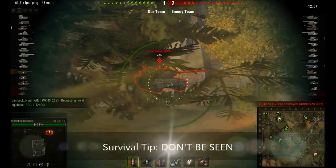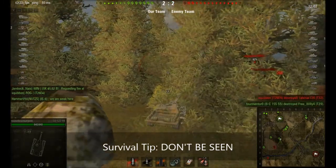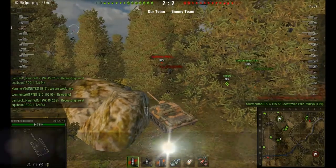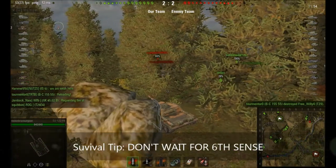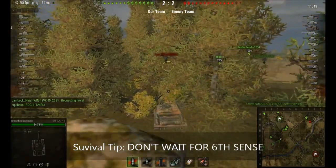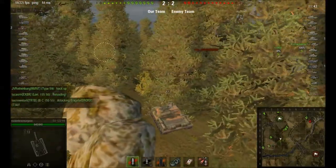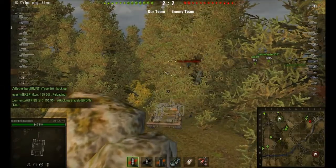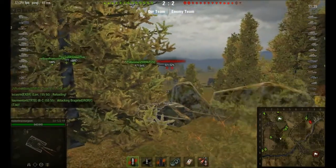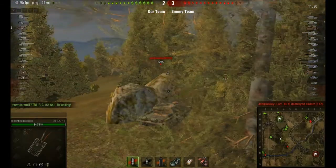The best survival tip: don't be seen. When you're invisible, you can take all the time in the world to aim — and then still somehow bounce a shot off that T-29's hull. Don't wait for sixth sense to tell you that you're spotted. Move back into cover immediately after firing. When you fire, it lowers your camo rating to zero — that's when you're most likely to get spotted. It also reduces the camouflage effect of bushes within 8 meters of you to zero as well. I don't have sixth sense on this tank, but even if I did, I would move the exact same way.